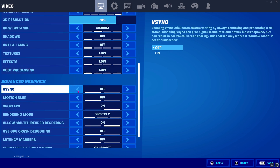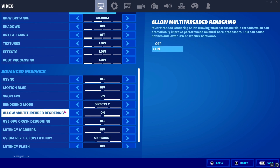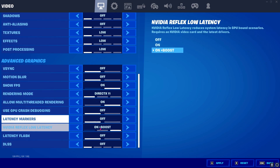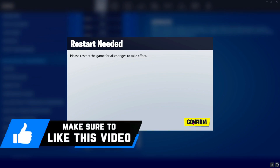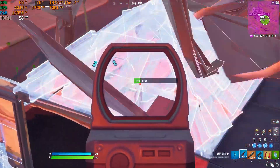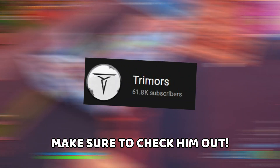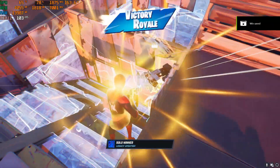For V-Sync, I highly recommend turning it off. Show FPS should be turned on. It is also highly recommended to enable Allow Multi-Threaded Rendering, and Rendering Mode should be DX11 or Performance Beta — you can use either of these options. Copy the rest of the settings, click Apply, and then restart your game. That was it for today's video — I hope you liked it. Make sure to subscribe and check out Tremor's channel for more information. See you in the next video — stay tuned, keep watching Bearfox, and peace out.